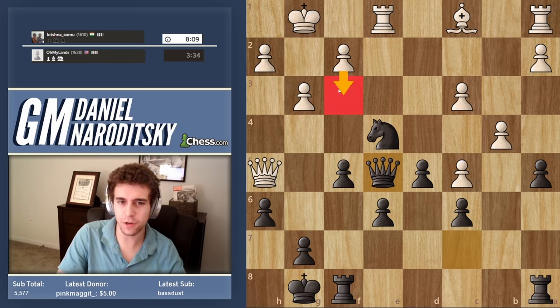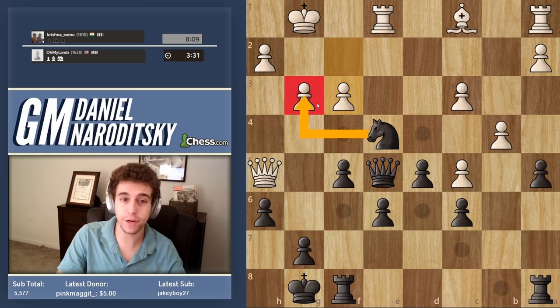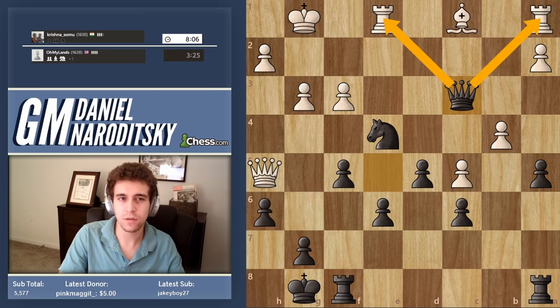It also pins the pawn to the rook. So if he goes f3, which he does, there is knight hg3 — that's a cool move — but I was honestly thinking about queen takes c3, just taking on c3 attacking both of his rooks. Let's see what he does.